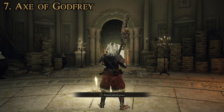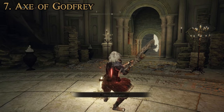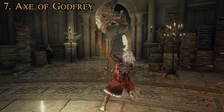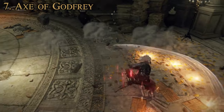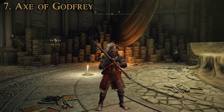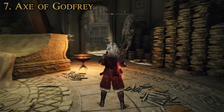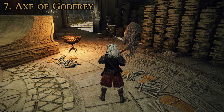Regal Roar: let loose a mighty war cry, raising attack power while sending out a shockwave that cannot be guarded against by stomping the ground while active. The strong attack becomes a lunging slash. So you do the charged-up attack, big old shockwave, and then you can do this big old lunging slash with your strong attack. Pretty good in certain circumstances, but since you can't upgrade it using Ashes of War, it's not one of my favorites — though the base damage is still rather good.